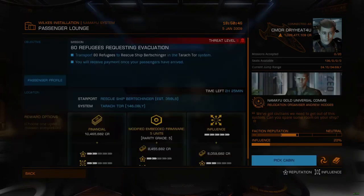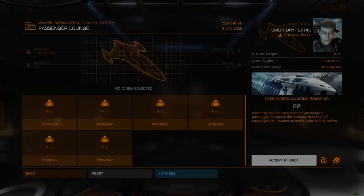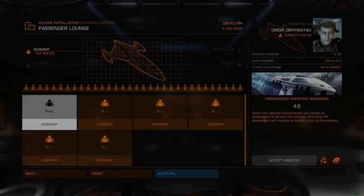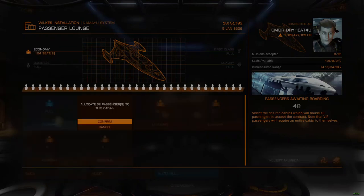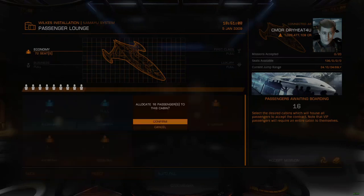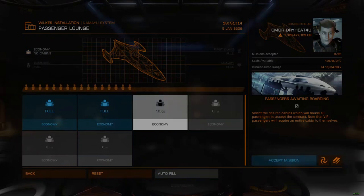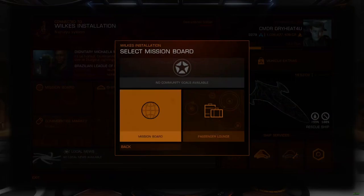The distances involved can exceed the fuel range of some ships, meaning that a fuel scoop is advised, as the rescue ships assigned won't always be the nearest to a given location. These passenger missions are also not peaceful, as some will have mercenary and pirate factions working to destroy your ship in transit. The longer travel requirements mean that extra consideration should be given to shielding and armor, regardless of the Thargoid threat in a given system.